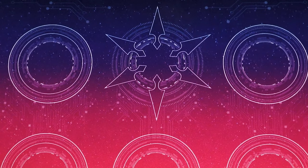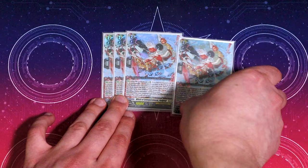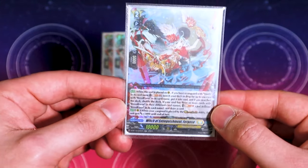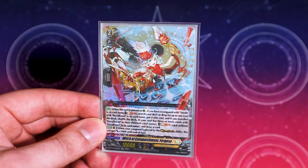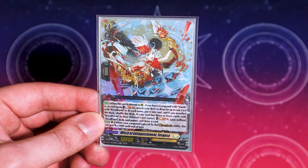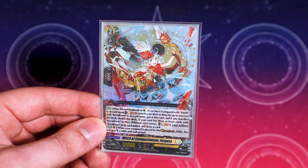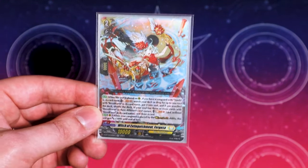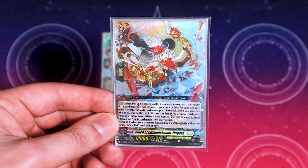That's pretty much the whole gimmick of the deck, and the rest is support. Speaking of support — for grade twos, four copies of Fragosa. What Fragosa does is when it's placed on rear, if you have a Vanguard with youth in its name, you Soul Blast one, search your deck for a Rebel Form, and put it in your soul. If you search deck, you shuffle. If you have three or more cards with a Rebel Form in the name, you can Soul Blast a non-Rebel Form card to draw a card — so it has a late game draw effect.